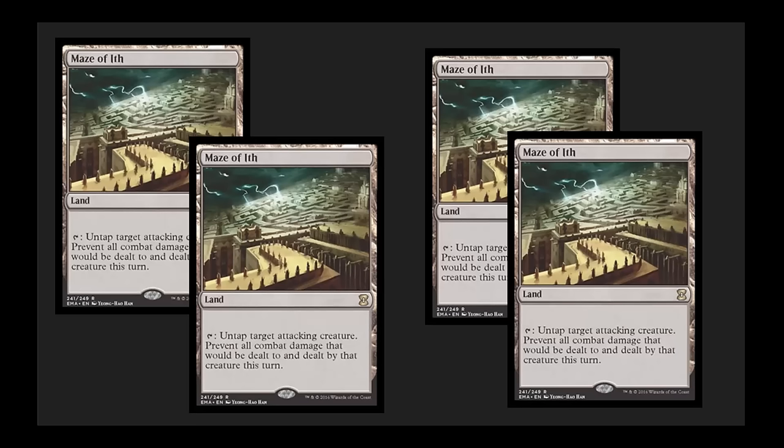Maze of Ith with really cool Judge artwork. Maze of Ith is a common — although one of the rarer commons out of The Dark, usually listed as an uncommon — but they moved it up to rare here. It is a very valuable card because almost every EDH deck could benefit from a Maze of Ith. It also sees some play in Legacy, particularly in any deck that runs Knight of the Reliquary, such as Maverick decks. Really wonderful card, and at rare it brings up the value of boxes significantly.